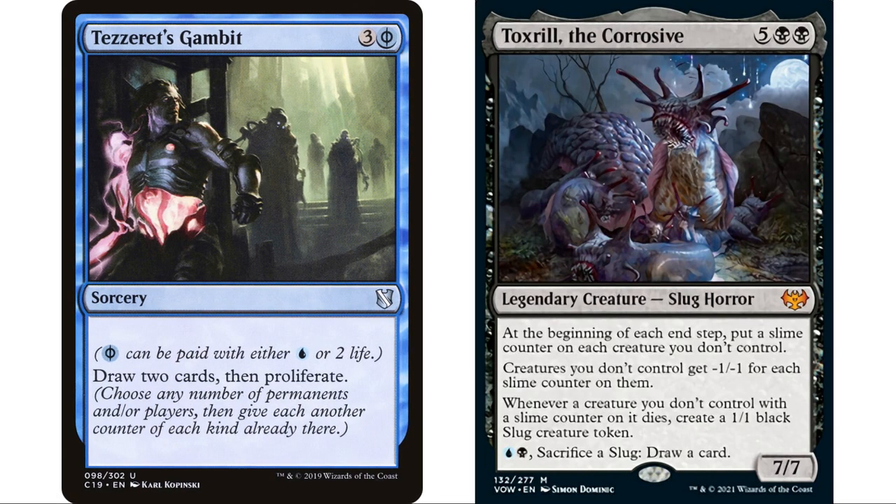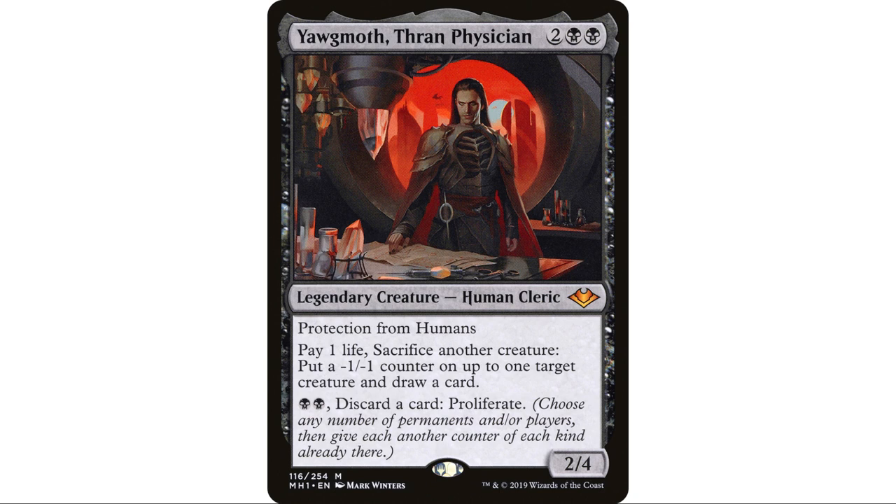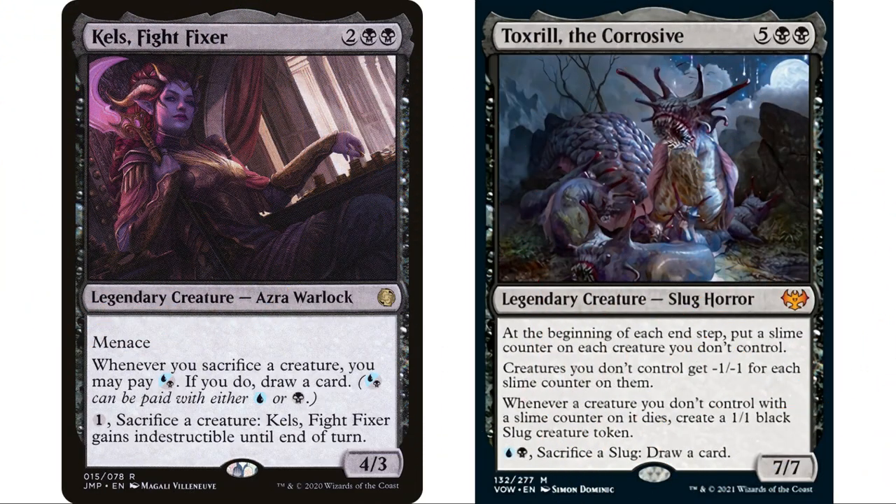Proliferate will also work here. Tezzeret's Gambit lets us draw two cards and then proliferate — those slime counters on our opponents' creatures get multiplied, killing them faster. Yawgmoth, Thran Physician is just made for this deck: pay one life, sacrifice another creature, put a minus-one minus-one counter on up to one other target creature, and draw a card. Plus we can pay black-black and discard a card to proliferate. Everything Yawgmoth does is great in this deck.